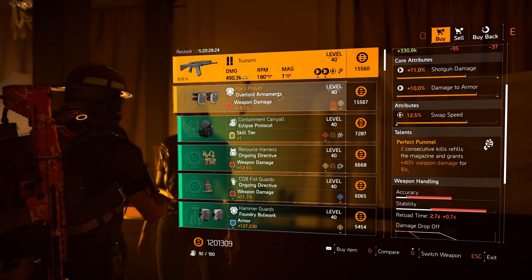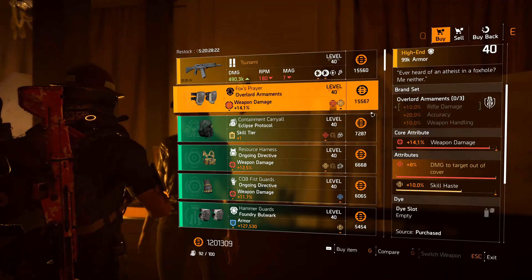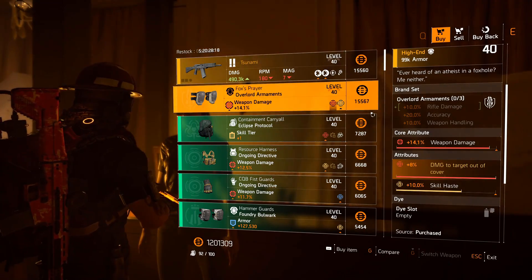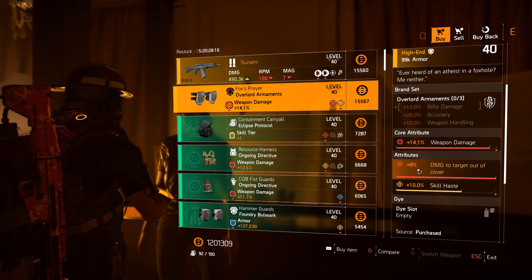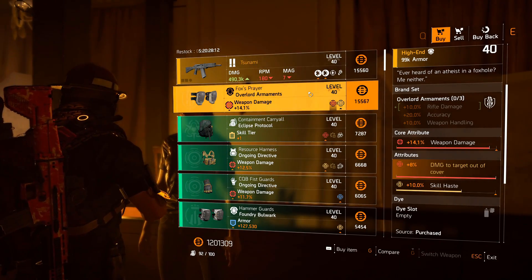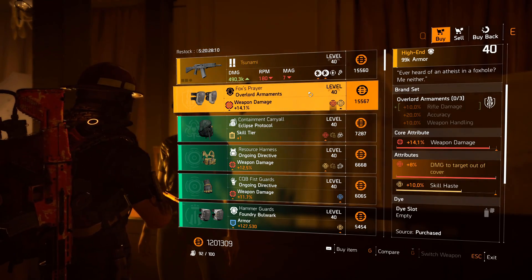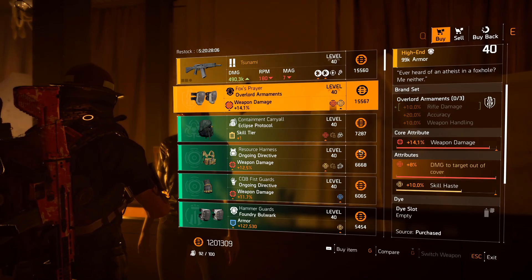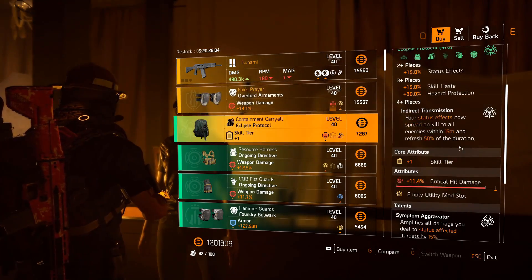You might actually want to keep this or change it for damage to targets out of cover, which is actually a stat on the next piece — Fox's Prayer knee pads. These are really good: 8% damage to targets out of cover and 14.1% weapon damage, which is quite high. These are better than the ones I had by about 1% weapon damage, which is really nice.